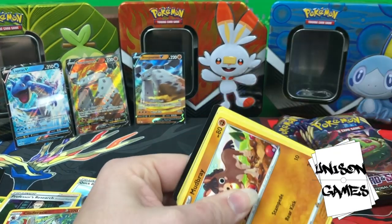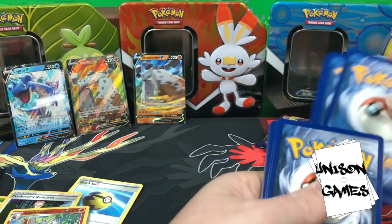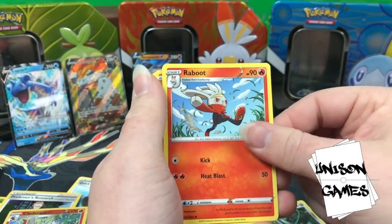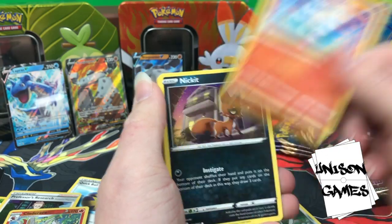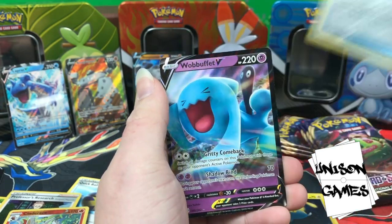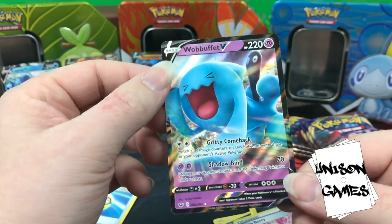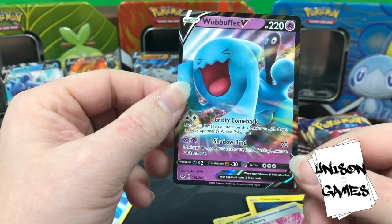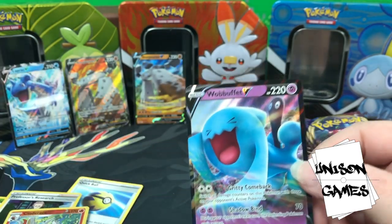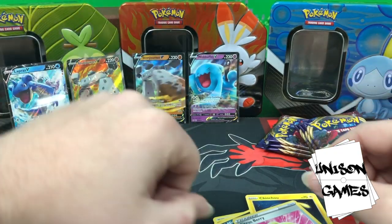Sneak peek — Mudbraiser coming up! We got a white code which means a hollow rare or higher in this pack. Switch, Ferrothorn, Raboot, Mudbraiser, Pawniard, Scorbunny, Nickit, Chinccino, Citrus Berry, and Wobbuffet V! This is definitely a very techable card. Gritty Comeback: switch all damage counters on this Pokémon with those on your opponent's active Pokémon. Maybe even a possible partner for that Gengar we saw earlier. Excited to see another V join our party.